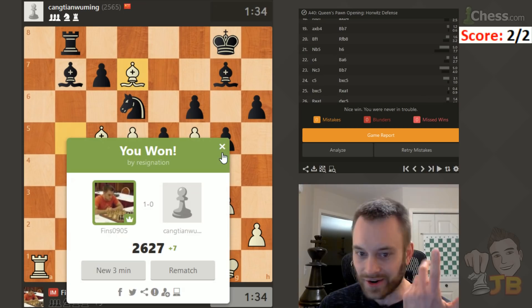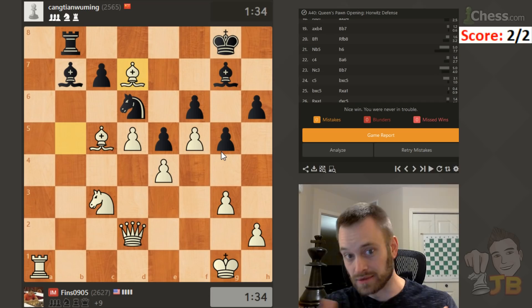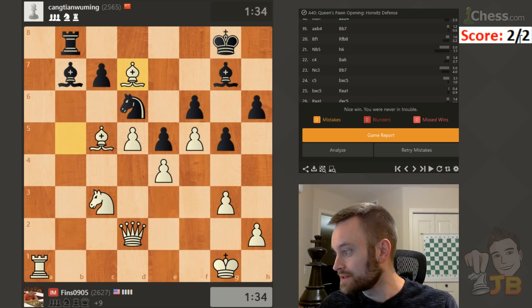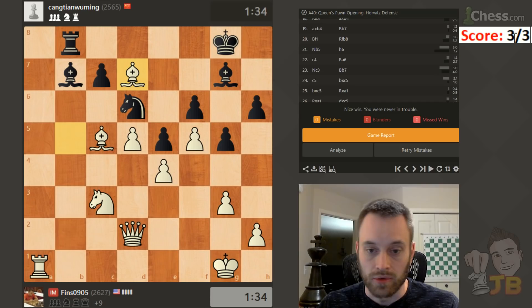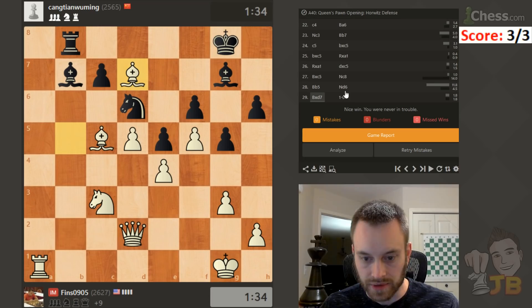Whoa, hello! So Aaron — if you're watching, my student Aaron commented in one of the recent videos and said it's heartening to know that title players blunder pieces like this. And absolutely — you just saw a 2572 hang his queen with no prompting. It happens. In fact I think it was two videos ago when Aaron made that comment, I had two games in a row where a player hung a minor piece right in the opening. It's pretty high rated. Keep putting the pressure, keep playing fast — pretty good time management. I had a little over half my time remaining.